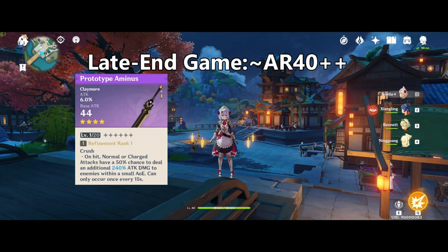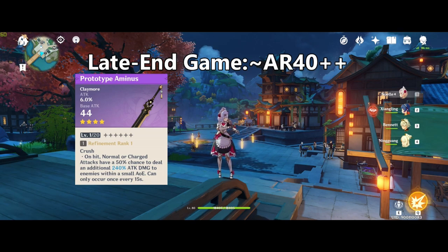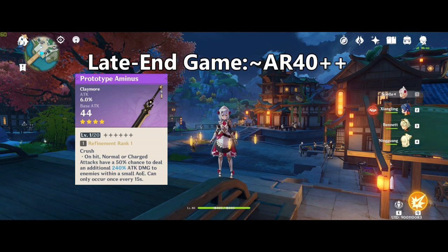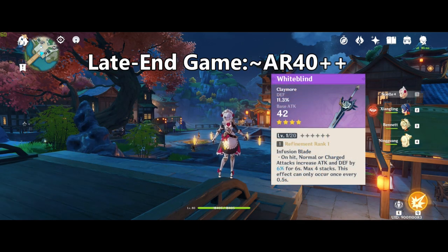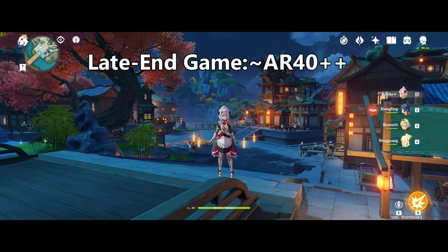The Prototype Aminus on the other hand has percent attack as its secondary and a chance to deal a huge hit every so often. Its base attack is also in the highest tier among 4-star Claymores. This is generally the Claymore most folks end up crafting because it can be used by all Claymore users very effectively, and could arguably be the better choice for an F2P player since your weapon options are very limited. The TLDR: craft the Aminus if you're unsure about maining Noelle long-term and want the versatility of swapping to another Claymore user. Craft the White Blind if Noelle is 100% your main. If you made a mistake along the way, don't fret too much — both weapons are great.